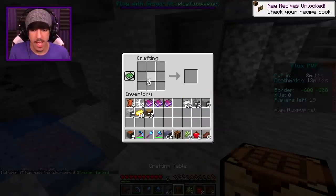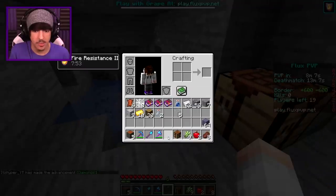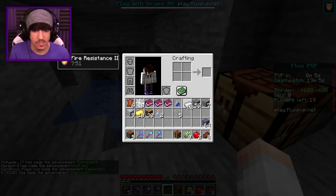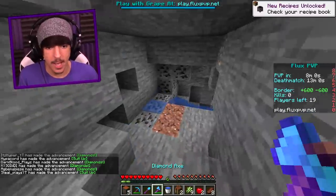Let's go ahead and craft this bottle of water so we could scoop one of those up. We can make our god apple potion with that. We're also gonna need to craft ourselves a bucket so we could scoop up some of that water. Slurp it up.